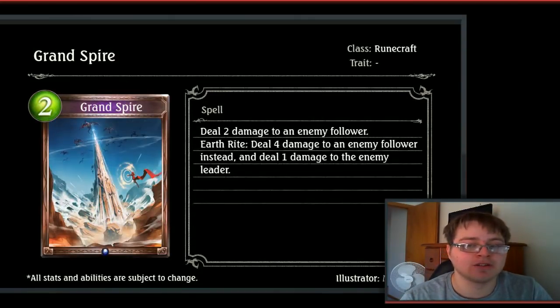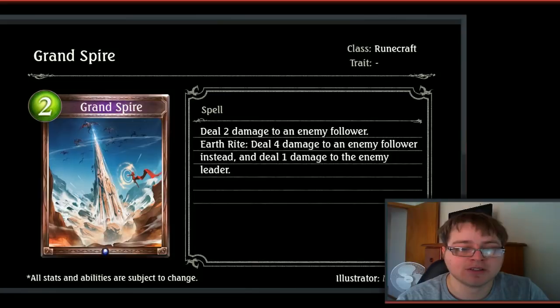Then we have Grand Spire, a 2-drop Rune spell. Deal 2 damage to an enemy follower. Earthrite: deal 4 damage to an enemy follower instead, and deal 1 damage to the enemy leader. This is just an Earthrite low-cost synergy, which I was hoping we'd see. We need a few more good Earthrite synergy cards, and this one isn't a bad one at all.